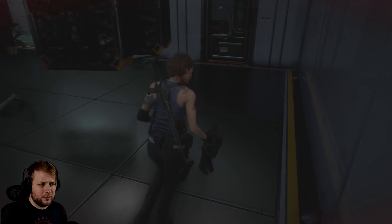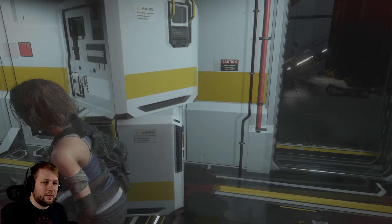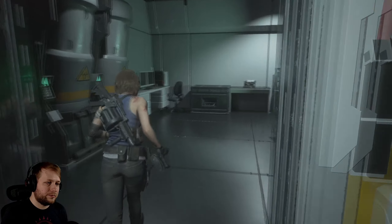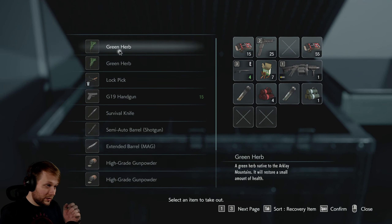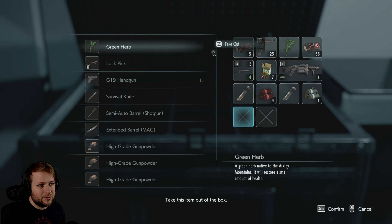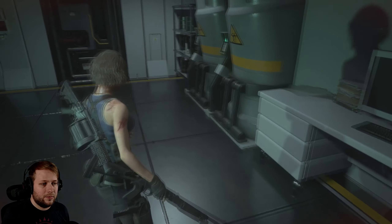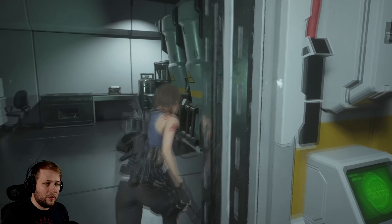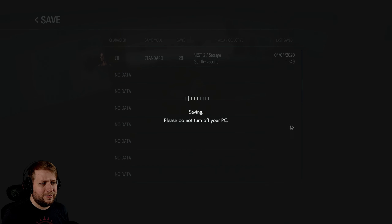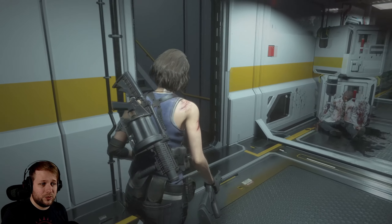Uh-oh. From here - okay, yeah, I opened that up earlier. So from here I go up. Actually no, let me get it this way. I can save, I can also heal up. Oh God, it's my last two health herbs. We're gonna combine those. I can take one more hit, I think. I should probably save - I think I should save. Makes way more sense. If I can't take one more hit, this way I can at least confirm that I can continue playing without having to redo a lot of stuff.